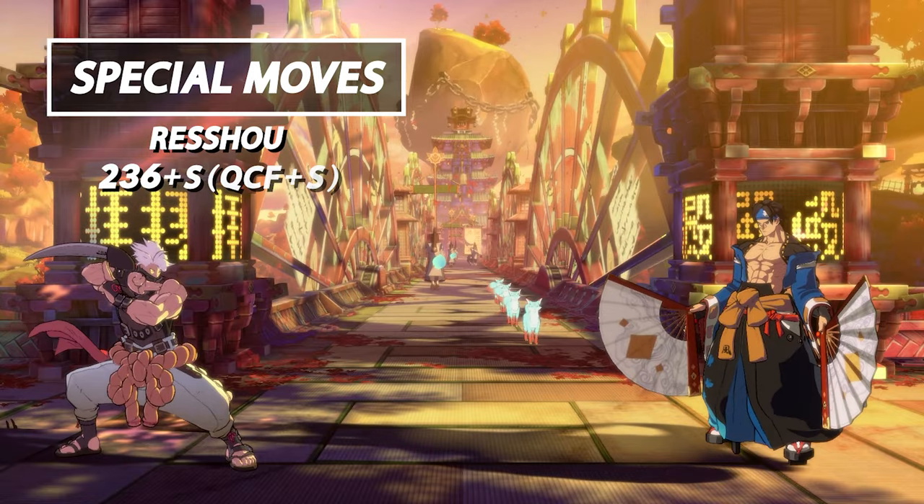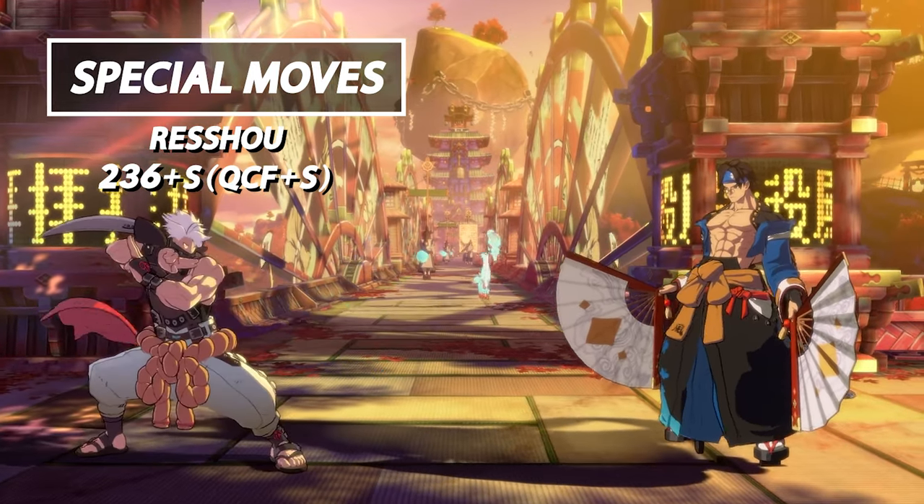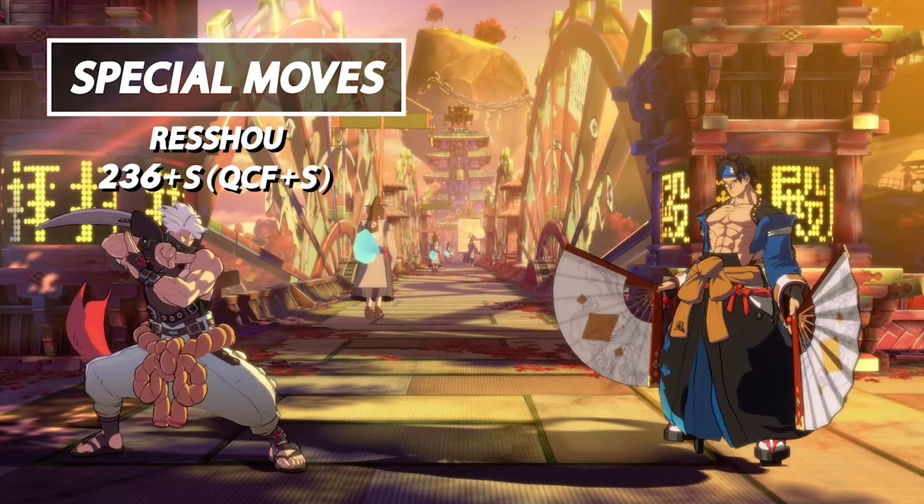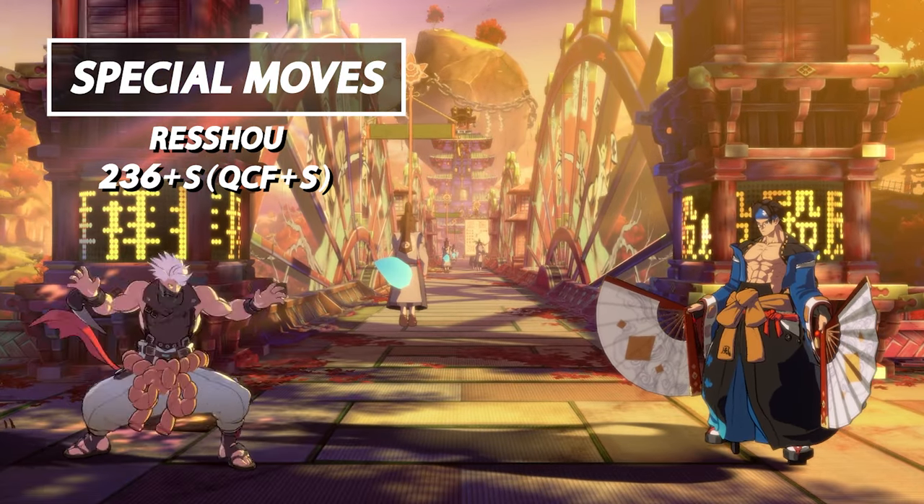Unfortunately, Chip's clone is an extension of himself, and should the clone get hit, it deals damage to both. So use it with caution. Next up on our special moves we have Resho.